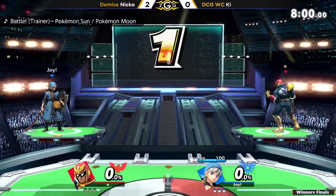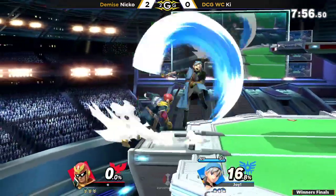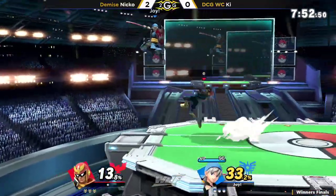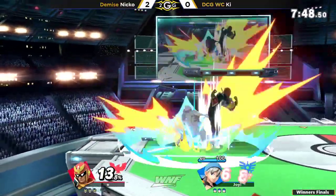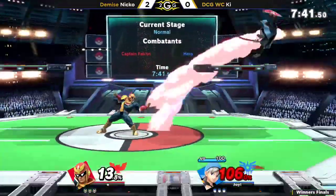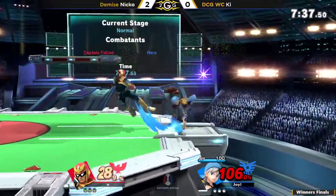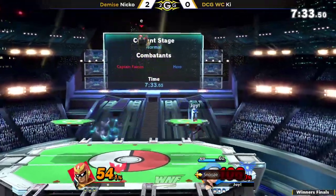Alright, game three — 2-0 Niko. No way, is it happening? Are you going to do it? Niko feeling very confident. Both players switch characters! Hero versus Captain Falcon. If you had told me I was going to see this matchup in Winners Finals, I would have called you a liar. But here we are. Snooze getting thrown out — use all the mana.